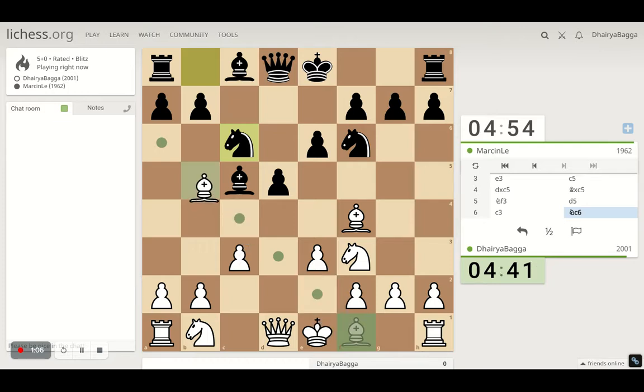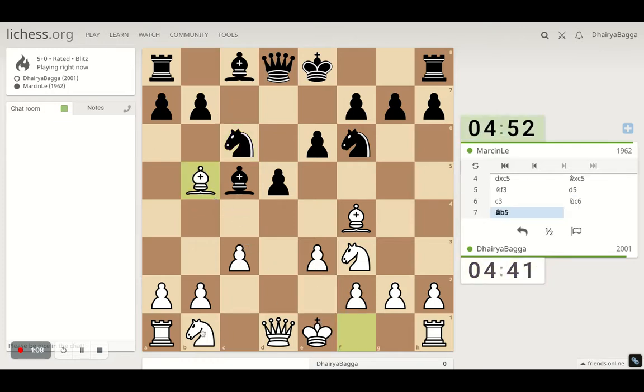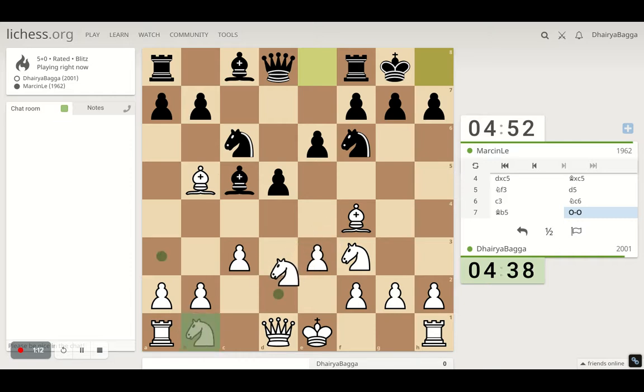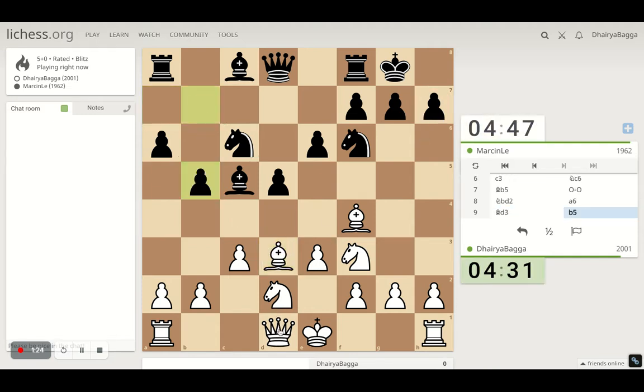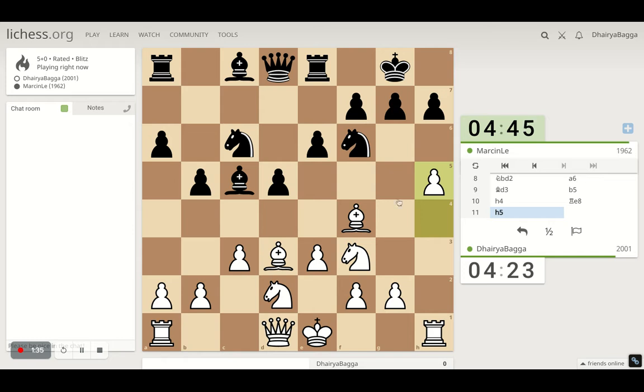I can pin the knight. He removes the pin by castling. We'll develop the other knight now. He's trying to push us back — let's go here attacking h7. We can improve the position of our pieces of course. Let's go with h4 — let's go for the attack.